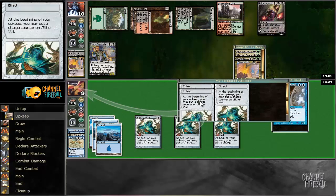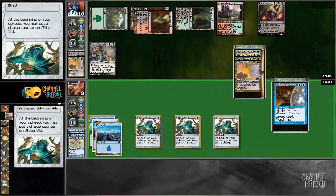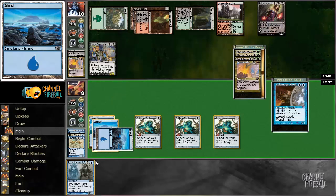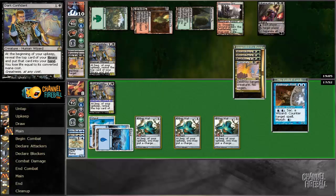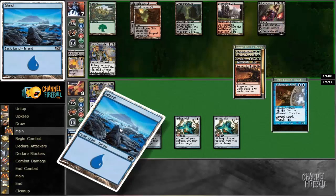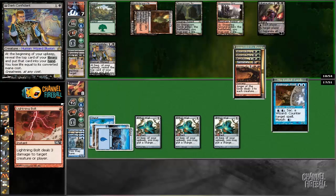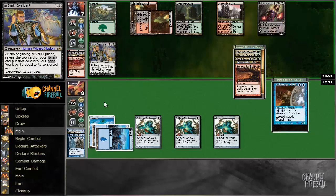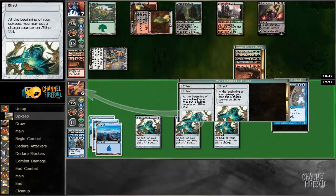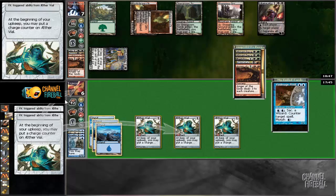We could end a turn with a four-drop potentially. Master Sower would be absolutely bonkers insane — but I think we only have the one. Anger of the Gods is not very effective right now, plus whatever was drawn. I'm probably going to lose this game, but keep fighting. We go to six. Liliana gets ticked. Looking to draw Sower again — we're still likely to yield a victory. Sky Hussar has a good chance of doing it — we have some good draws.